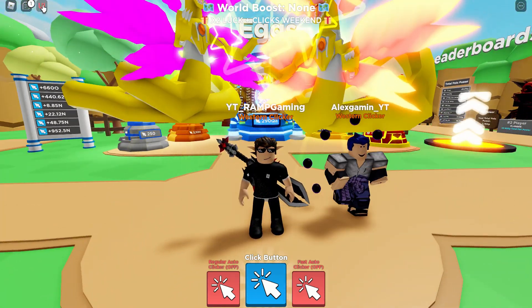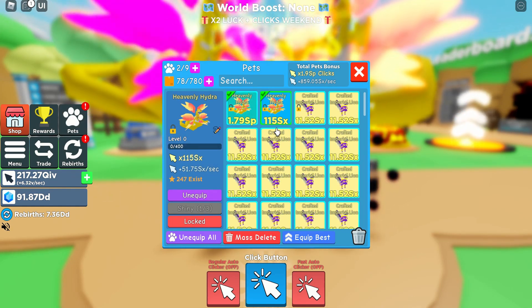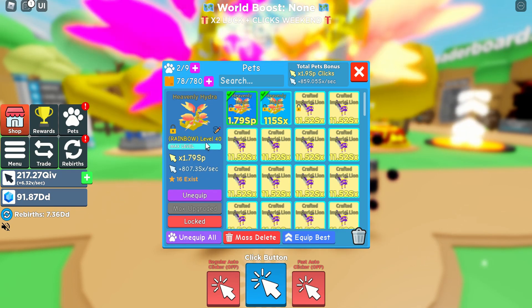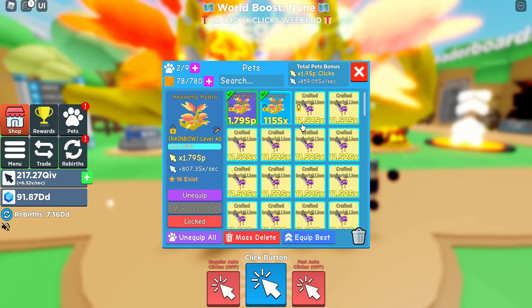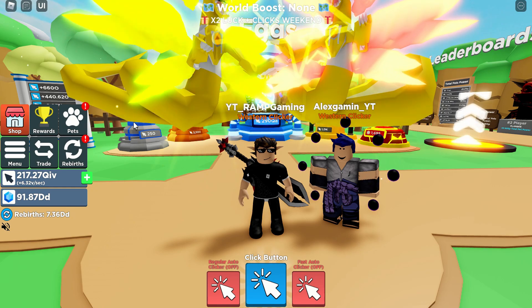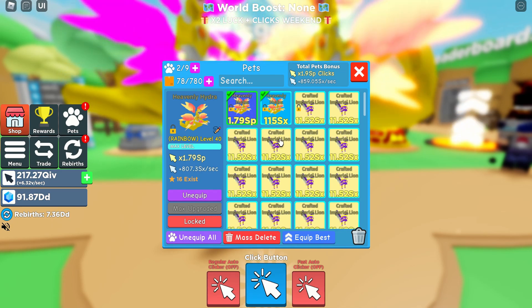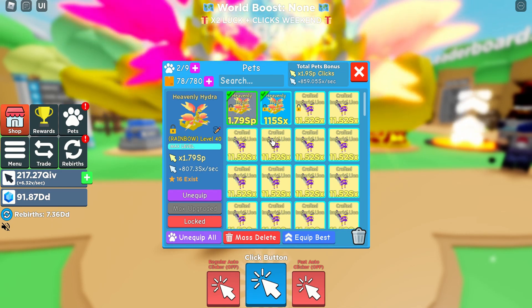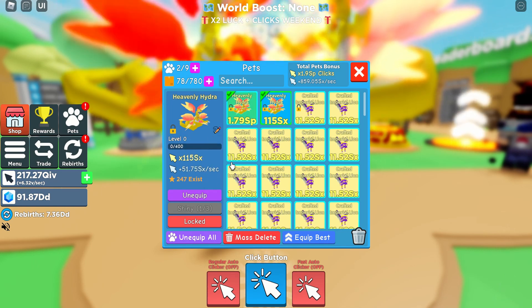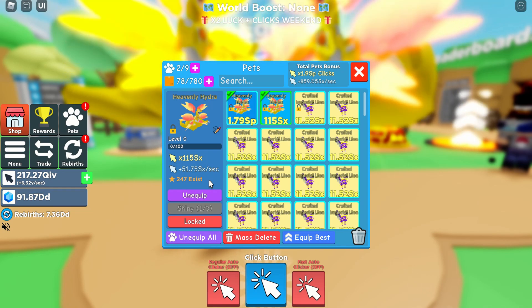Anyway, let's look at the stats for this one. For the regular one, it's only 115 SX. But the rainbow one at level 40 has 1.79 SP power. So there you go, it's really strong. And I guess that's all for our video. I just wanted to show you the strongest secret pet in Clicker Simulator Roblox game — the Rainbow Heavenly Hydra at max level 40. And only 16 XS. How about the regular one? Only 247 — that's a little bit low for a secret pet.